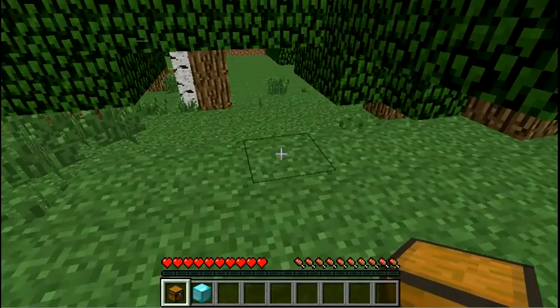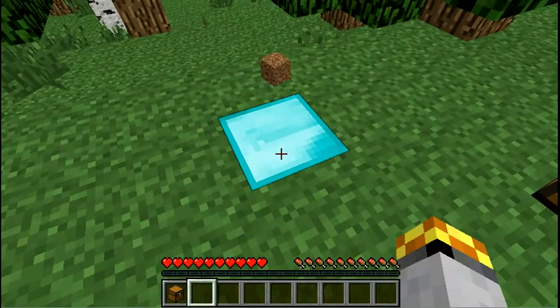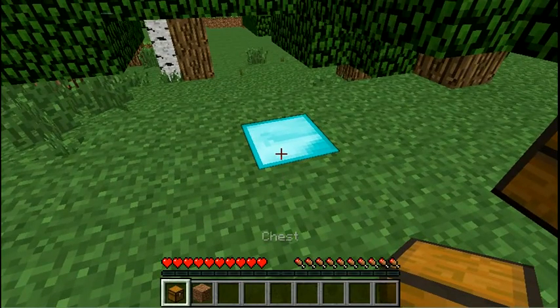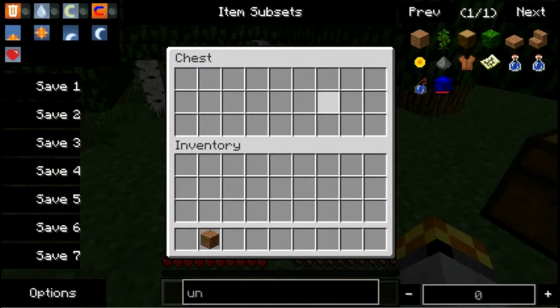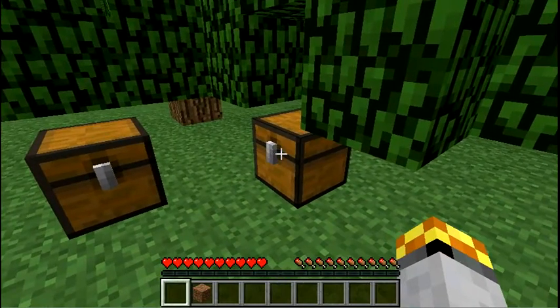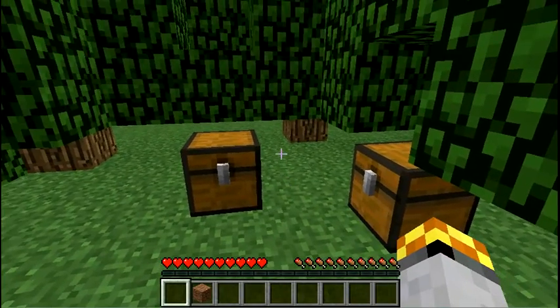So basically, for an example, if you put down a diamond block, I believe that makes your villager invincible except being killed by players — but don't take my word for that. Then you just gotta set up all the villager trades in the chest, and then spawn the villager near the chest. I have five custom trades set up in this chest right here.